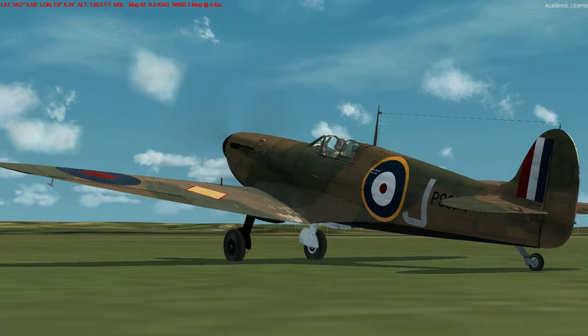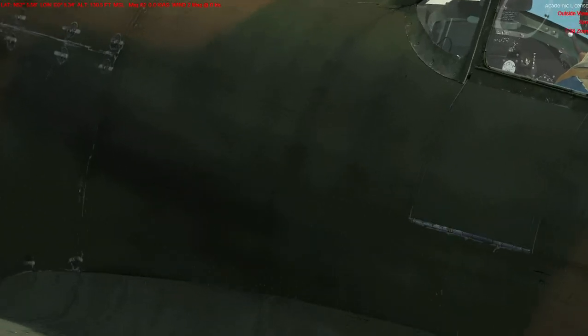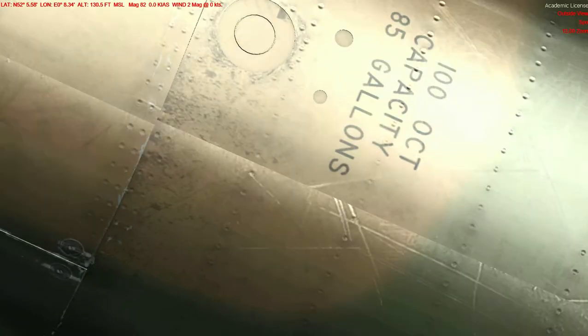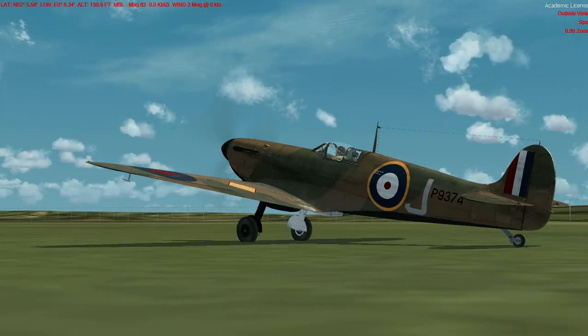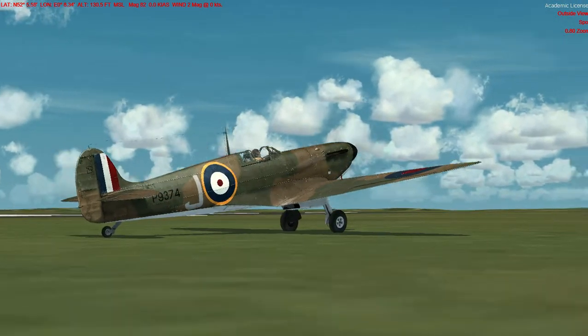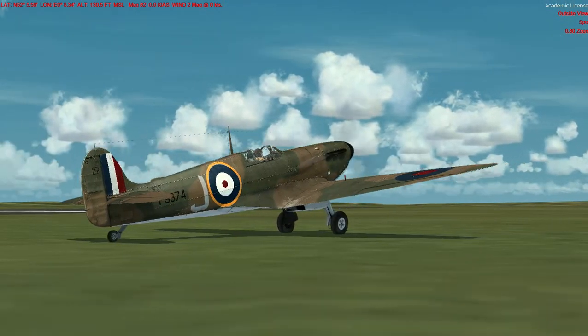If we zoom in and have a look at the texturing, you can see that it does stand up to quite close inspection. There are a lot of scratches on there — it's very nicely detailed and the stencilling stands up to close inspection. That's a slightly different treatment to what A2A have done with theirs, as we'll see. This thing's quite battered really, and I think that's kind of nice. You can decide for yourself when you see the A2A one whether you prefer this look or whether you prefer it slightly less scuffed up.